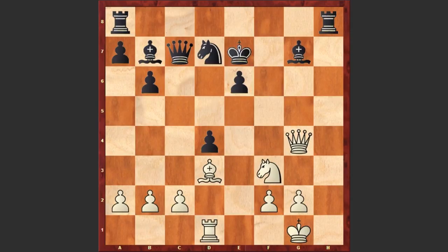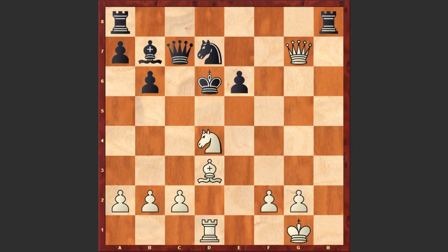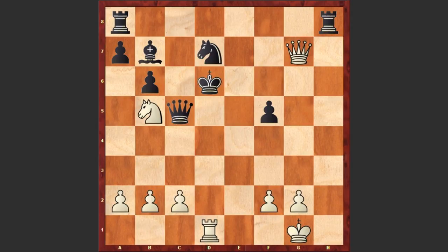Kxe7, Qxg7 check, Kd6, Nxd4, Qc5 and Bf5 — trying to open up the d-file. Black played Qe5 offering an exchange of queens. Well, if exf5 then this is losing on the spot; white can play Nb5 double check. If Ke6 then Rxd7 and it's over — the black king is getting checkmated.